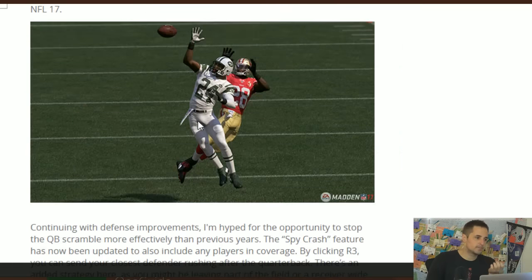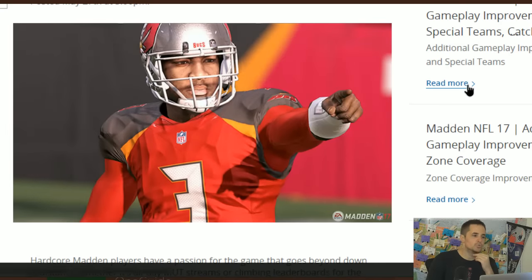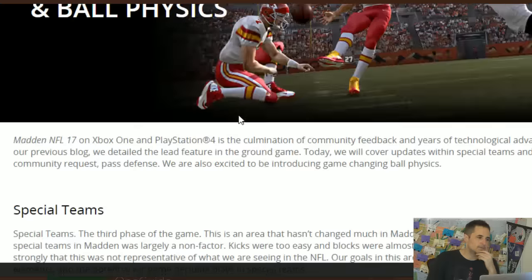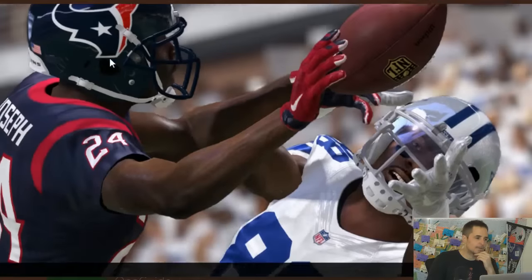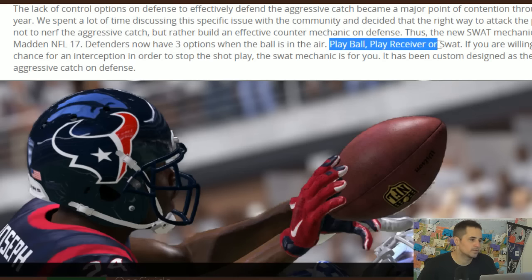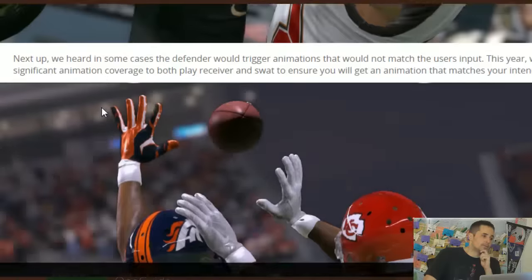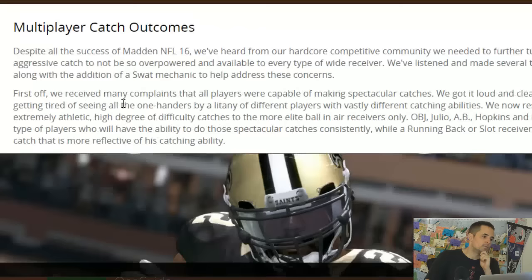The last thing I'd highlight is probably aggressive catch. They've already covered what they've done to give users more control. The SWAT mechanic addresses the lack of control options in Madden 16 to defend the aggressive catch. They've now given you three options when the ball's in the air: play ball, play receiver, or swat. Swatting means you're probably not going to get the pick, but you can at least try to go for the ball and slow things down. Reading this SWAT mechanic section will help you realize you're going to have more control over multiplayer catch outcomes.